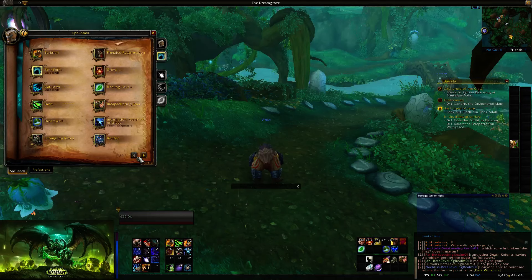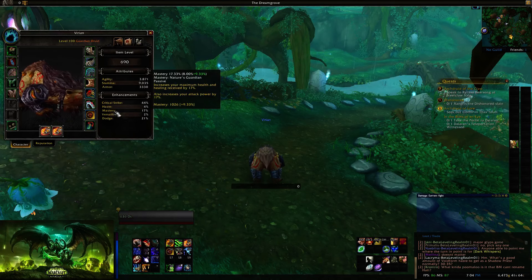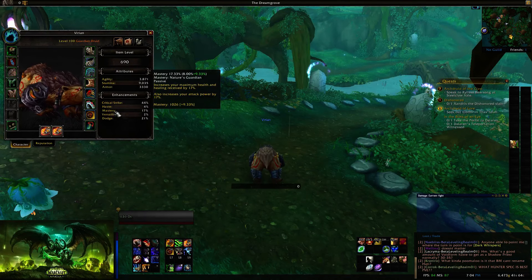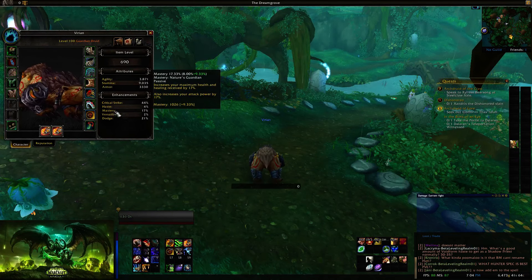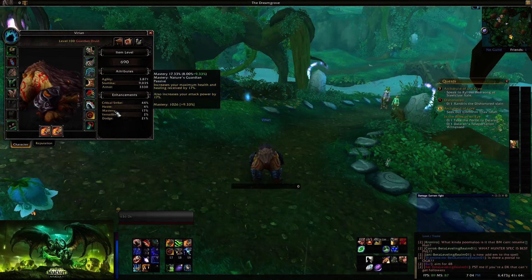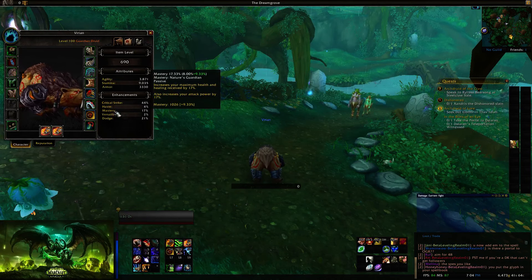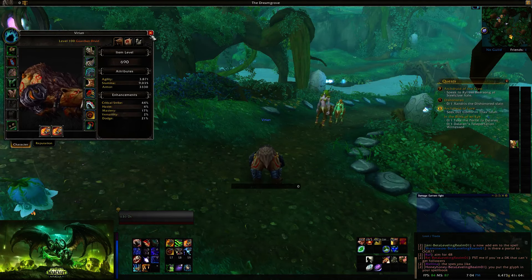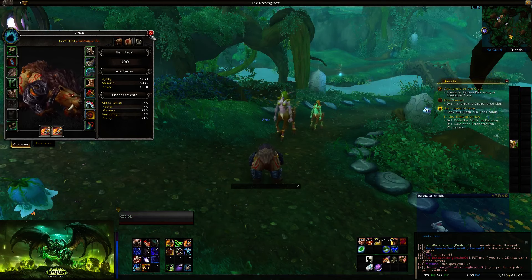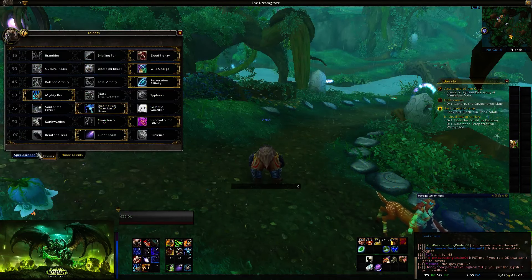There's also a big change to your Mastery. Mastery is going to increase your maximum health and the healing you receive by whatever percent your Mastery is. It's a very big thing — you are the meat shield tank. You take more damage than others, but you have more health to compensate and receive more healing because of it. Guardian Druids are very, very powerful. You're no longer the dodge tank; the whole 'elusive bear' joke is gone, and I'm glad for it.